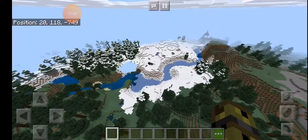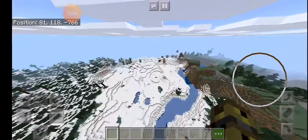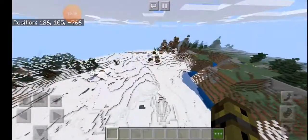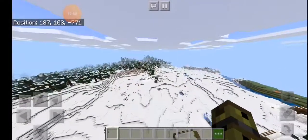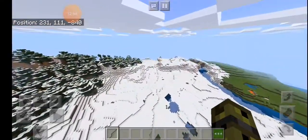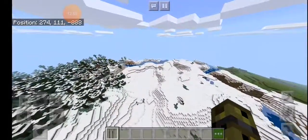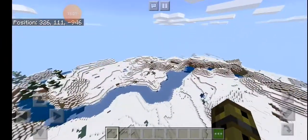I found a massive snow area! Right, don't go too far. I found a snow village — there's a campfire with igloos and everything! There's a cake factory! Looking for an igloo. Guys, tell me in the comments if there's an igloo!